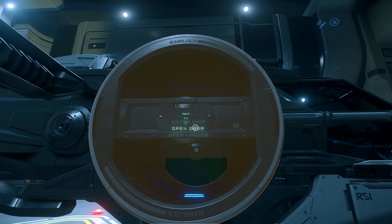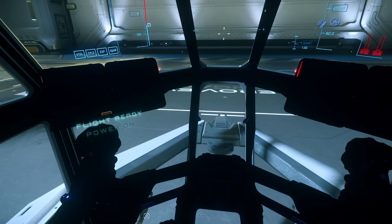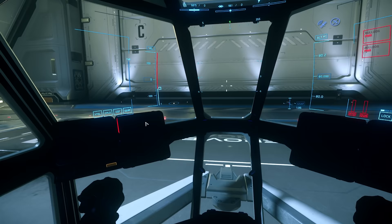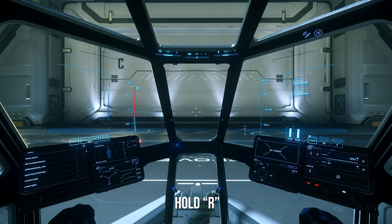We're going to interact with the door on our ship, then interact with the seat. If you hold F to interact, you'll see lots of options — turn power on, engines on, all sorts of stuff. Flight Ready is really what you're looking for. The easy way is to just hold R and you'll fly right to your ship.